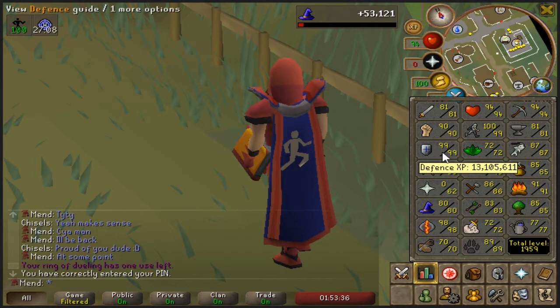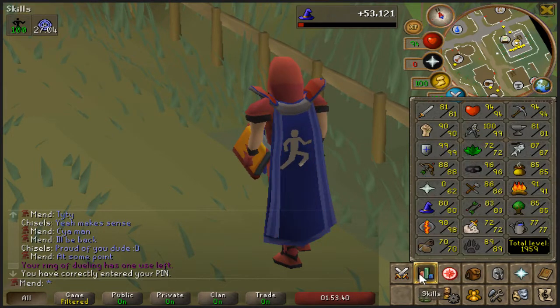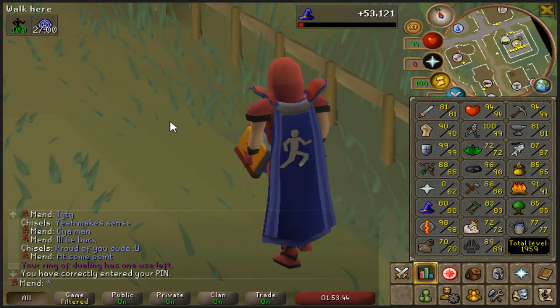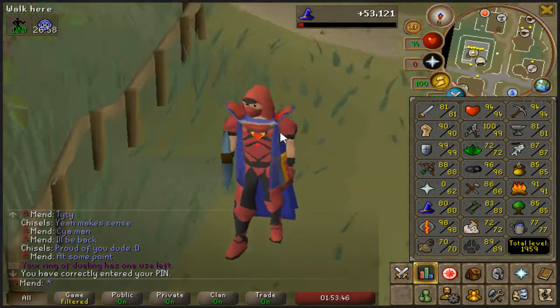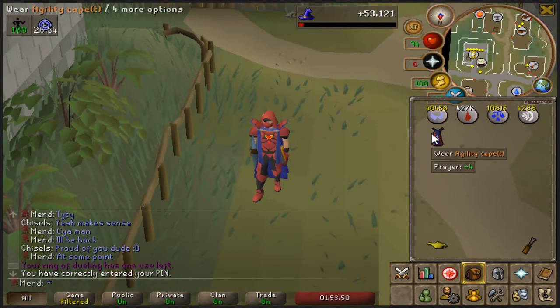Currently I have 99 defense and agility, but I have an agility cape untrimmed still. And I'm about to get 99 runecrafting, which should trim my cape, but I'm also going to keep it untrimmed just like I did with defense. So I'll show you guys how to do that.